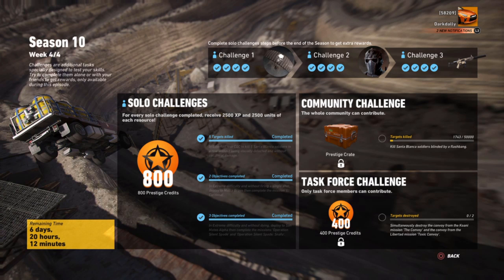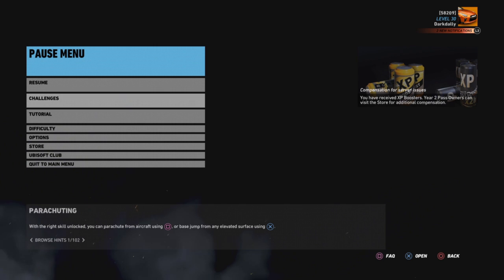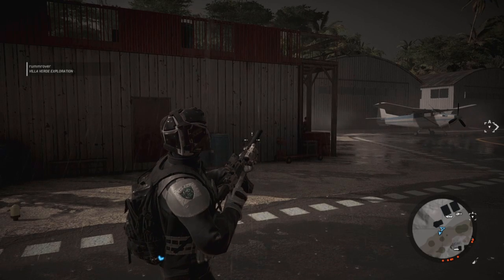A lot of people got Ghost Recon Wildlands for Christmas and got in too late to do the challenges. It was really poor timing on Ubisoft's part — by the time they got the game, week one challenges were already gone. That said, don't worry; this weapon will be available in the future for purchase. For now, let's have a look at the Honey Badger and then we're going to test it — bullet drop, damage, everything.